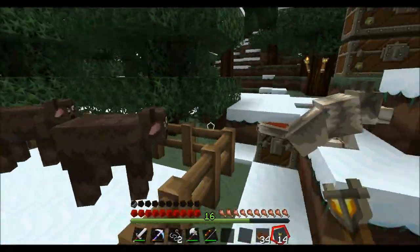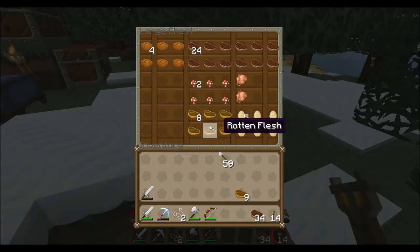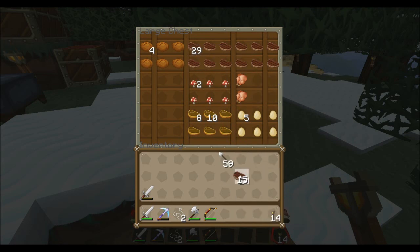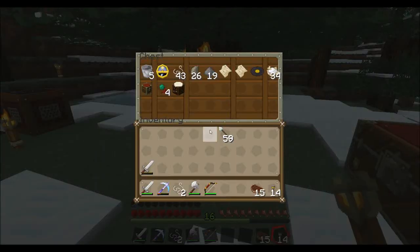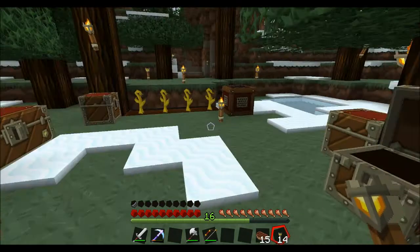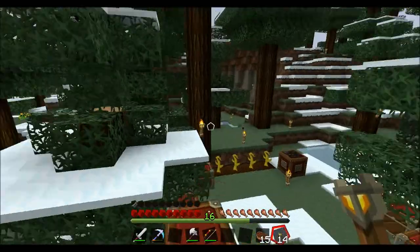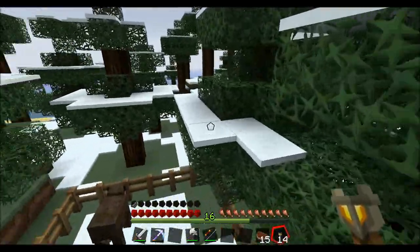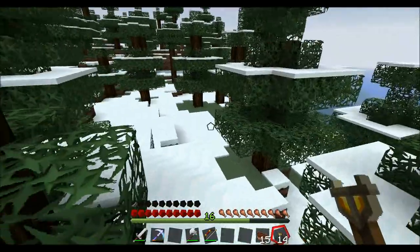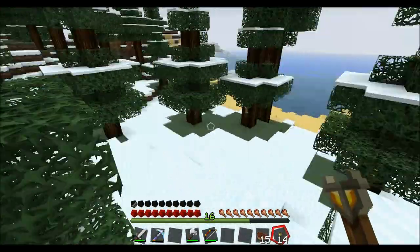I just went on a killing spree with the cows — they were getting to be very annoying, so I had to thin the herd a little bit. I do still like the Faithful texture pack, the Faithful 32, so I might go back to that for one or two episodes depending on which mood I'm in. But for the most part I think I'm going to stick with this Sfax Pure BDCraft texture pack — it's just too cool in my opinion.